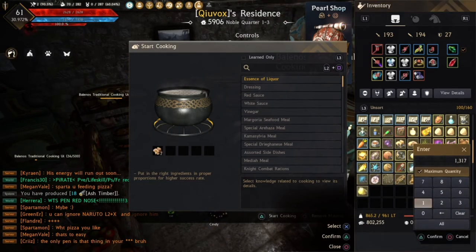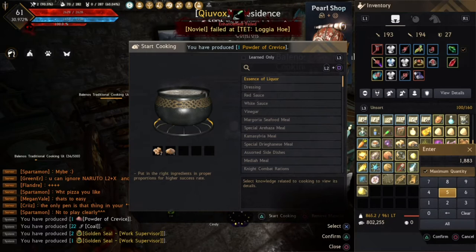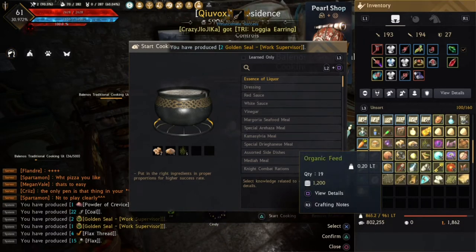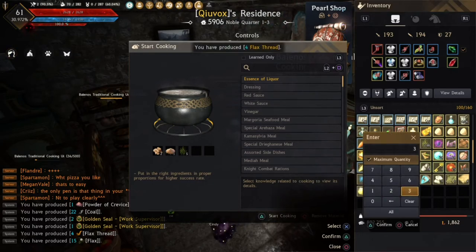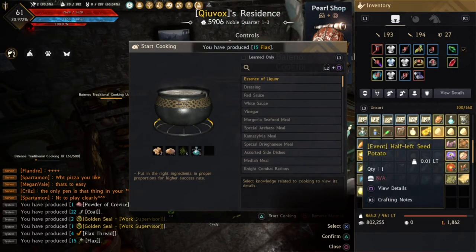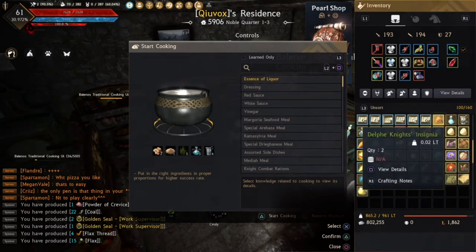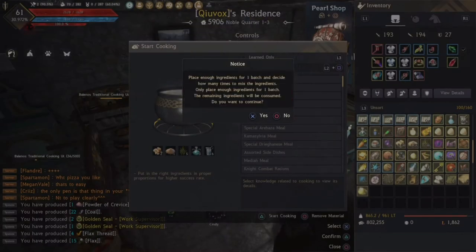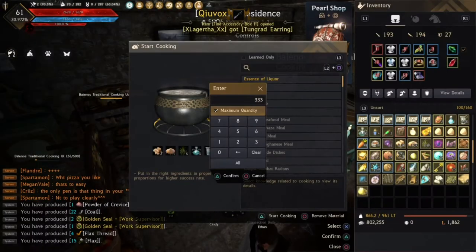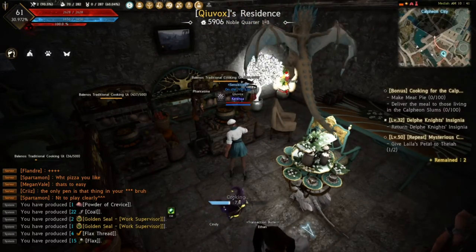First put in two living agents and one sugar, making sure to put them in the right number and then multiply. You also need wheat — which is a grain; it can be barley as well. Then put in three purified water and six mineral water. After putting them all in, press triangle and cook multiple times, confirm the number, and it will start cooking.